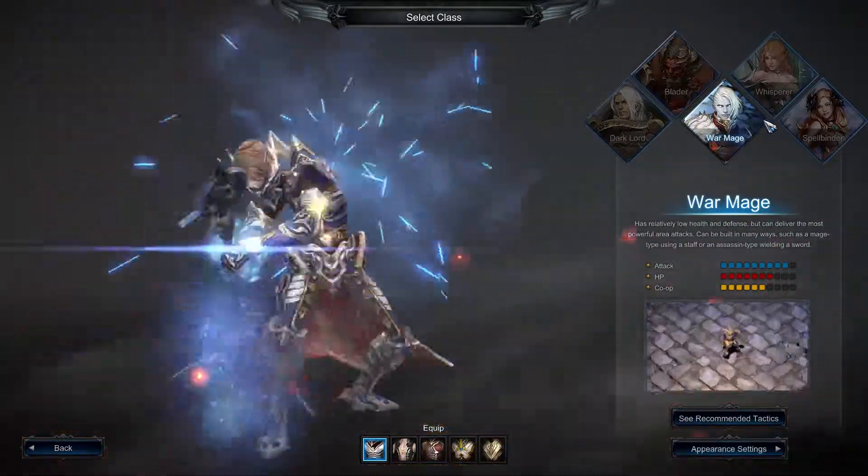The War Mage has two types: human and Ashes. The Ashes form has a few face shapes and a few hairstyles available.